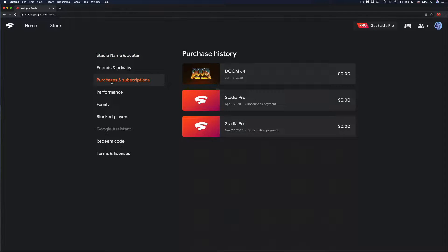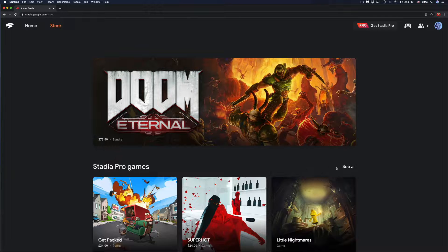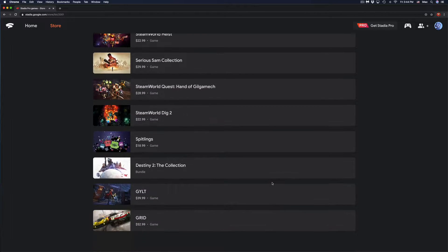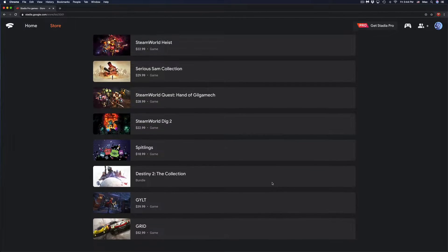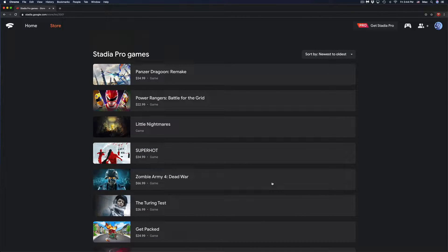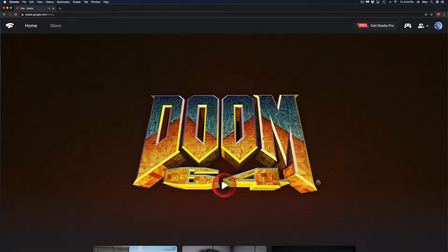Under Stadia settings I'm going to look at purchases and subscriptions — you may notice there's no active subscription at the moment. I can also go into the store and under store I'll see Stadia Pro games. None of them have been redeemed. When I had the subscription they were redeemed and I could play them, but right now I can't play those unless I buy them.